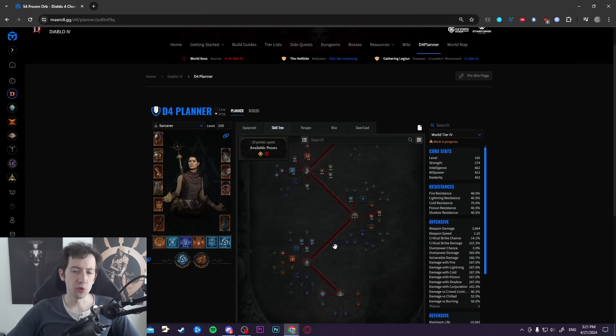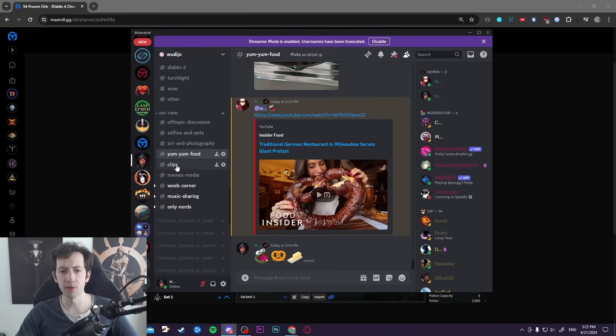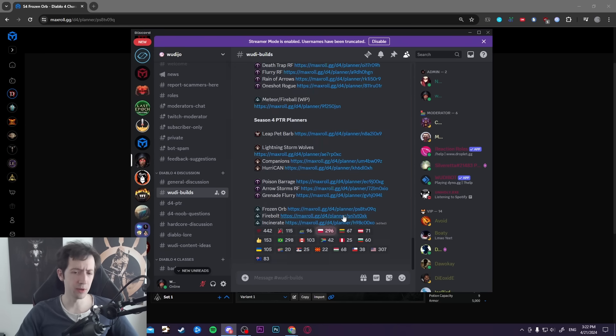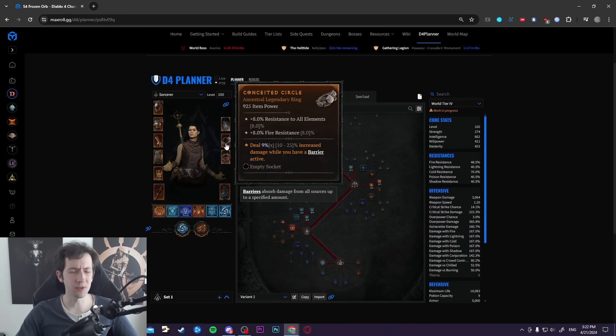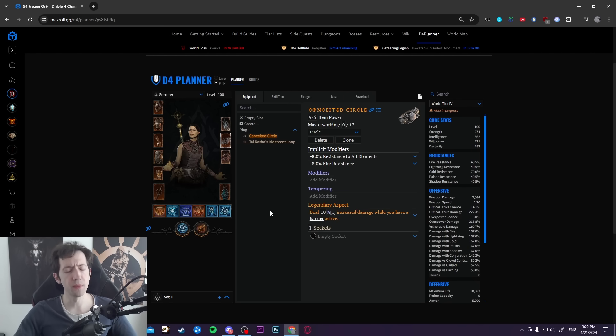Now let's go into the setup and I'm going to show you what I made here on the PTR to actually produce this result. Here's the planner — this is already on my Discord in the booty builds channel as well. This is the frozen orb build; it's not a fully completed planner yet as I don't have all the stats, but I will be updating those and it will be ready for season 4. We also have to see if there are going to be some final updates in the final patch notes, but the build is going to work roughly as I showed it, maybe a bit weaker due to some slight tweaks.